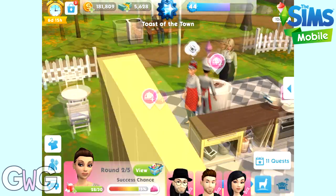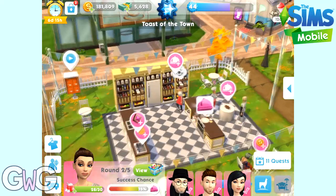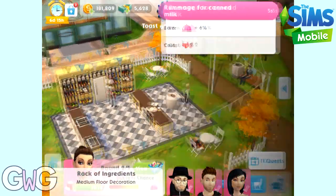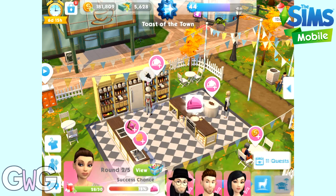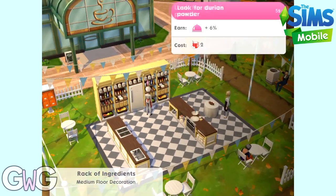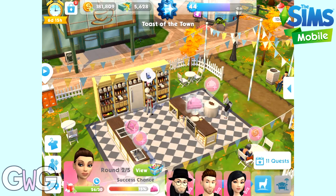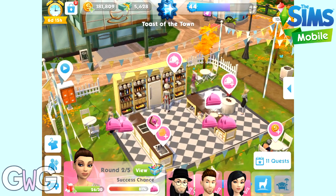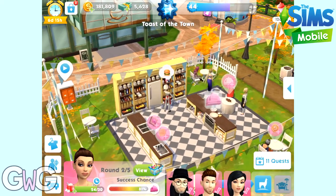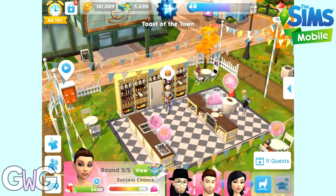We're starting with a 75% chance. What options do we have? There's only two options available — one of them costs simoleons so we can't do that. We only have the six percent option that costs two sugar cubes each time. So it looks like we're gonna get through our sugar cubes fairly quickly with this being the only option. I'm gonna have to do it a few more times because I need to get at least 90%.